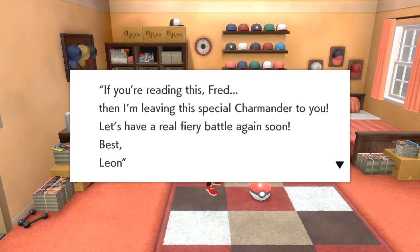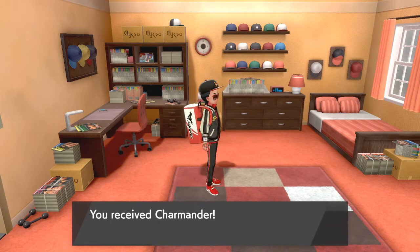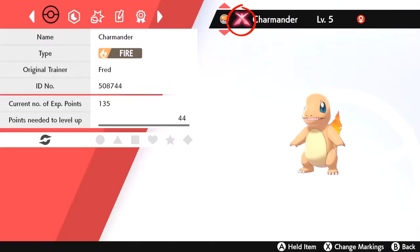The letter says: 'If you're reading this, Fred, then I'm leaving this special Charmander to you. Let's have a real fiery battle again soon. Best, Leon.' And he gives you your beautiful Charmander with the logo indicating that it can Gigantamax.